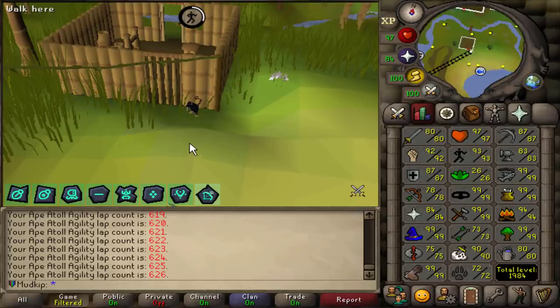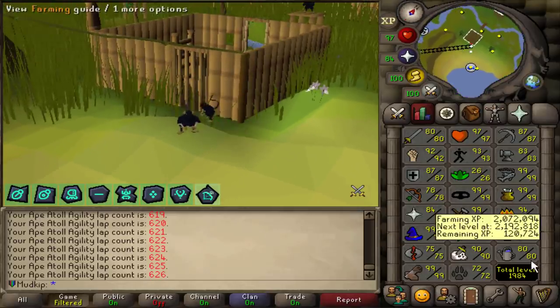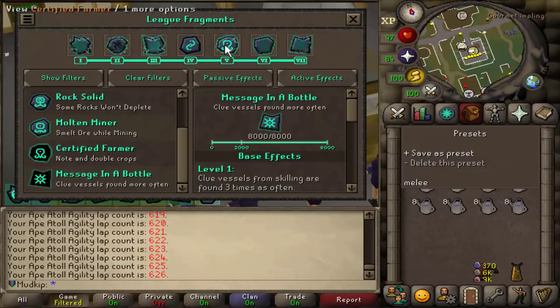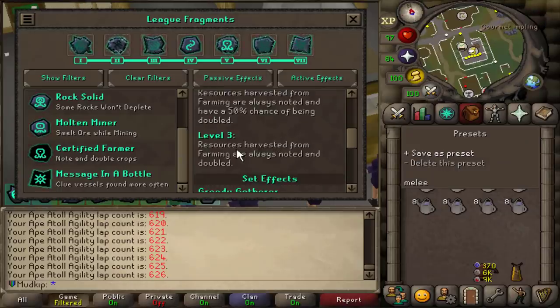The editing is done and I can play the game for today. I decided the 99 that I want to go for first today is farming. I was waiting to do farming specifically to get this fragment to level three, because it guarantees you always get double harvest when you're farming, which does work with Tithe Farm. I also have Greedy Gatherer, so I get three times the resources, and stacking with this, I'm going to be harvesting six times the amount of fruits.